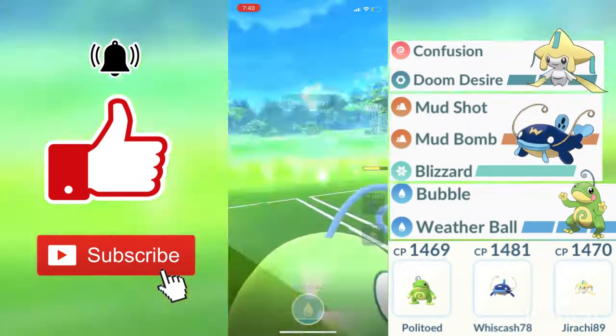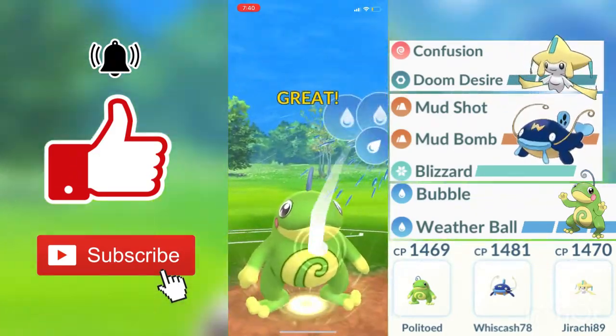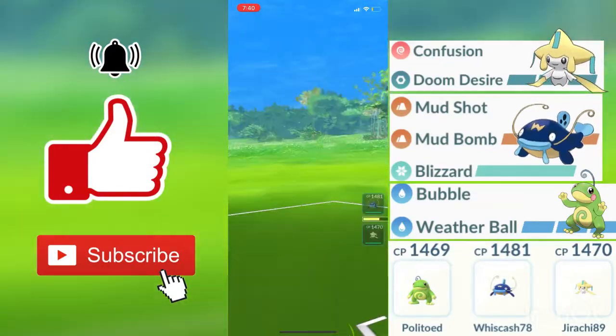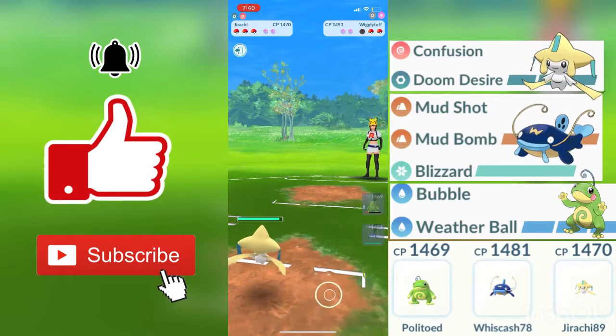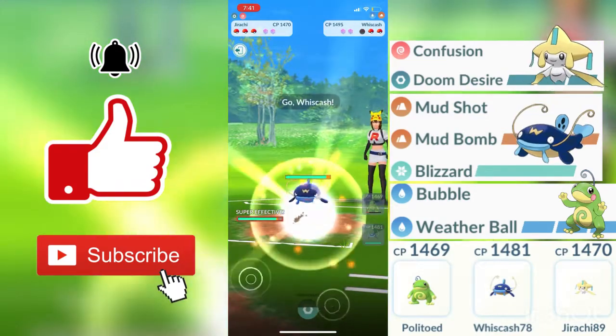My Weather Ball is charged up. I do think that this will faint him or at least be close to fainting him from the health my opponent is at. But once I throw in this Weather Ball, I decide to make that swap out into Jirachi and get close to that Doom Desire, because Doom Desire will be doing the most damage out of basically this whole team.